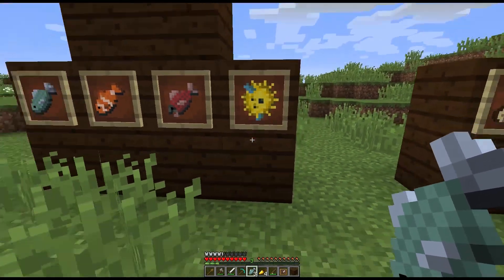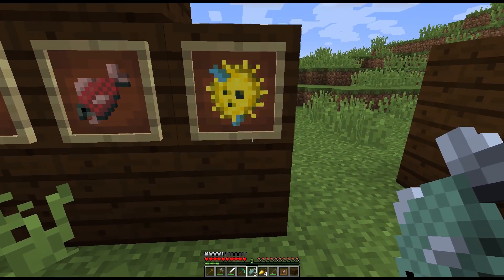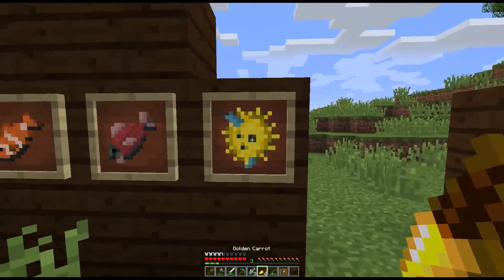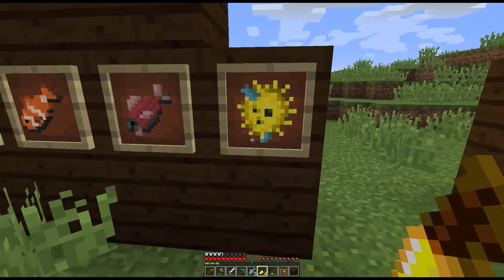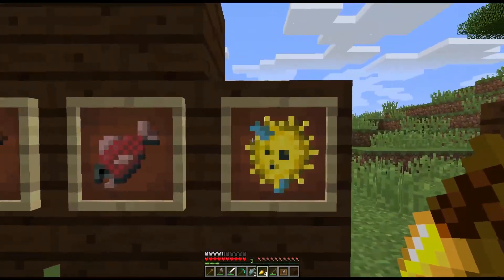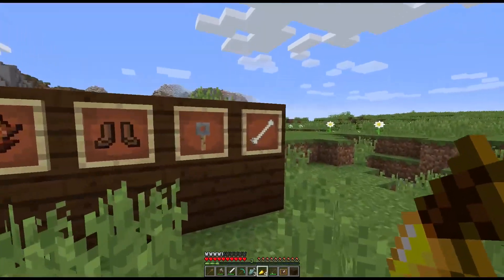Finally we have the puffer fish, and this is a pretty useful one you're going to want to find. If you use this in a brewing stand, you can actually make the brand new waterbreathing potions. So yeah, a really cool new potion you can make if you get this — that's why it's worth having. So: a better fish, a rarer fish, an average fish, and a potion fish — that's basically what the new fish types boil down to.